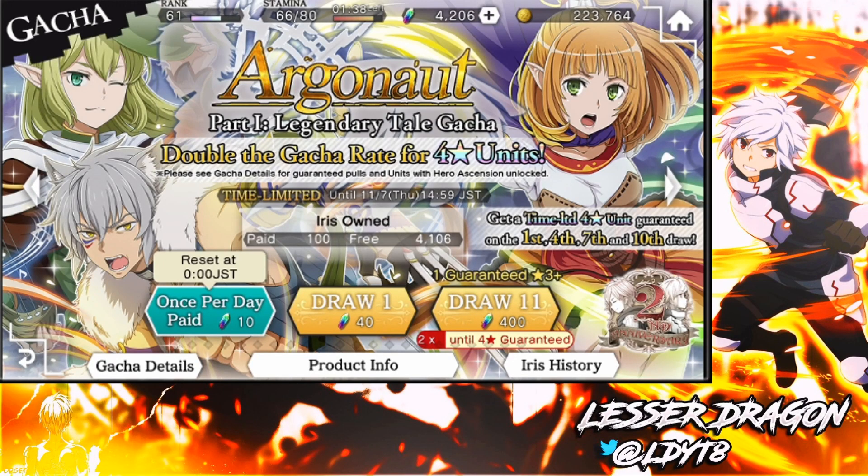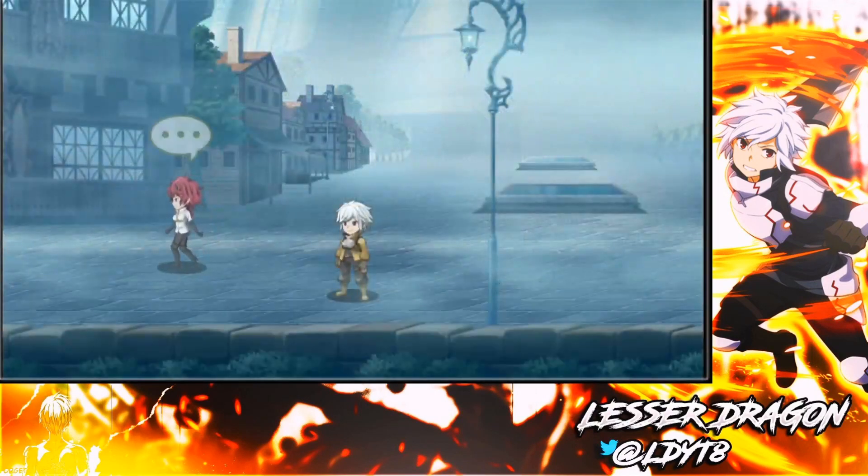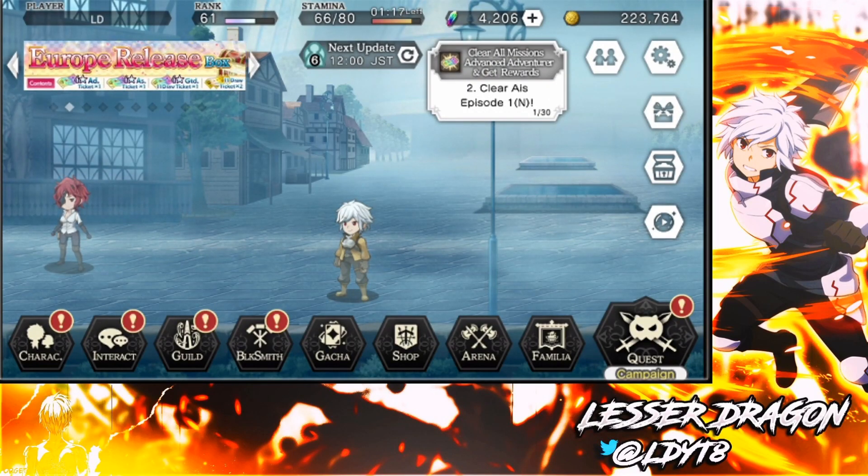I'm trying to squeeze this into a shorter time frame so you don't have to watch a 10-15 minute video. I did the first steps, and I'll be honest — I paid for iris and did a few more steps on this banner because I now have, thanks to the heroic trials, enough bonds to max limit break and fully hero ascend my Elmina, which I did on purpose for team comps I want to try later.